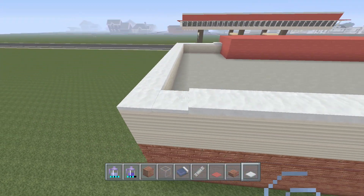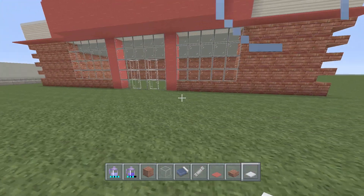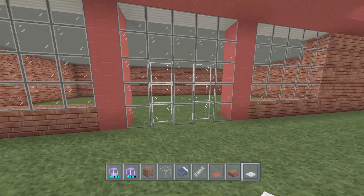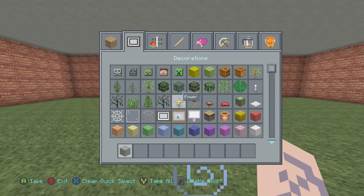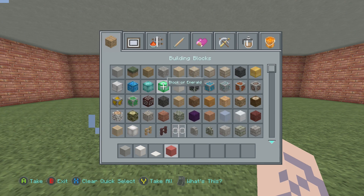Now for the interior - the doors are closed right now and I kind of want to keep it that way, so I'll just break in temporarily to get inside. For the inside you will need some stone, some white wool, and also white carpet.